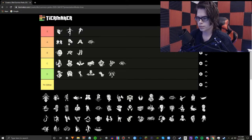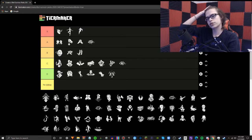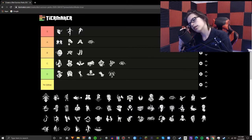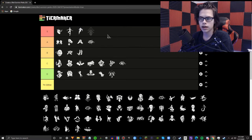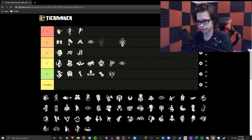Deliverance — this perk makes it so that if you save someone in the match with a safe unhook, the first time you're hooked you can kobe with 100% chance of getting off, while gaining the Broken status effect. This can definitely change the match. The requirement of a safe unhook is perfect for the perk. It's a bit overrated, but a kobe can help, especially since if you can get off by yourself, all the people on the team can continue to do what they're doing and get the game over quicker. Very helpful. I'm going to put it in A tier.